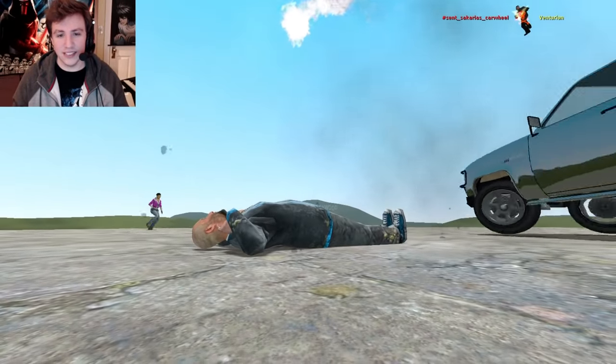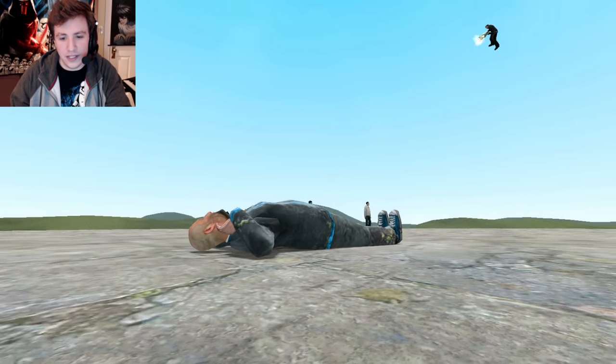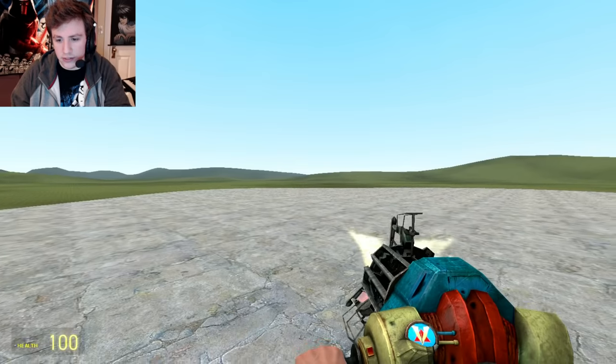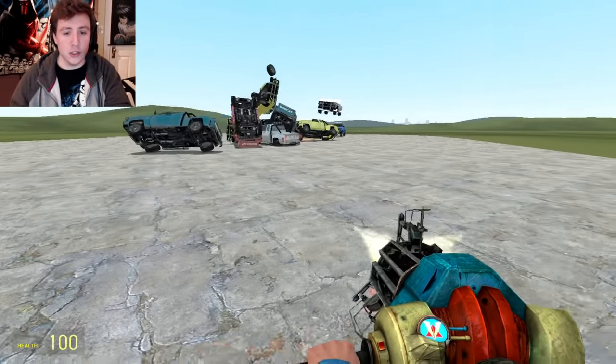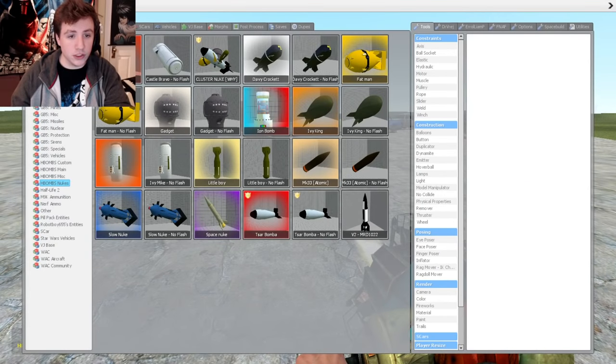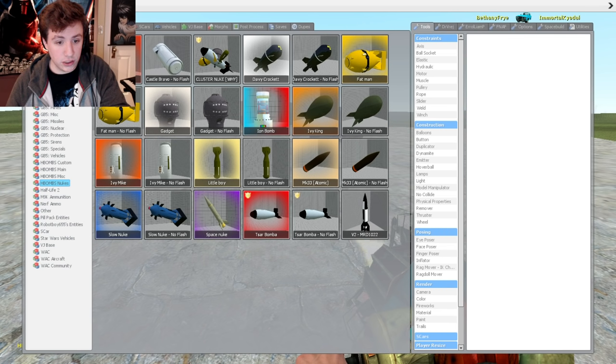Why are there trucks? I don't remember trucks being in the equation. You got rid of my car! Why does Pawbuck child have barnacles on his pants? Anyway, I'm going to nuke whatever the crap is going on here and we'll just start with this. I've got the nukes up. We've got lots of different stuff: Little Boy, Ivy Mike, Slow Nuke, Space Nuke, SAR Bomb, B2.